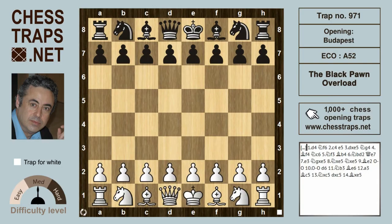The black pawn overload is a very simple yet not uncommon trap for white in the Budapest Counter-Gambit, where the black bishop gets caught offside and as a result the black pawn gets overloaded and white wins a piece.